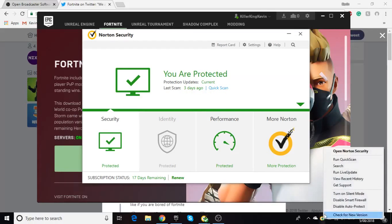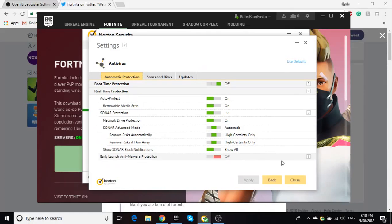When it pops up, click on that file. It will be under Auto Protect, so go to Auto Protect and it will come up there. Click on that button and it will give you options for what you want to do with the file. What you need to do is reverse what Norton did — just retrieve the file.